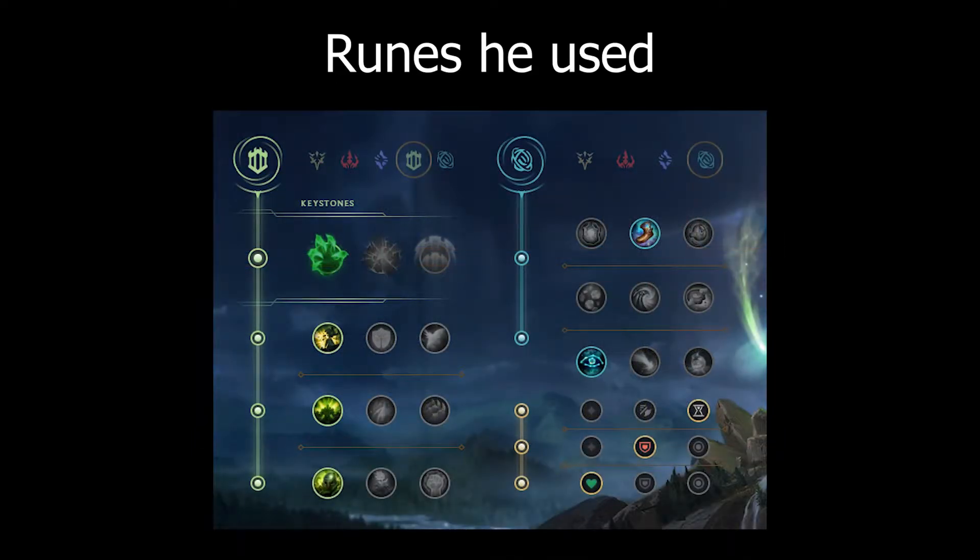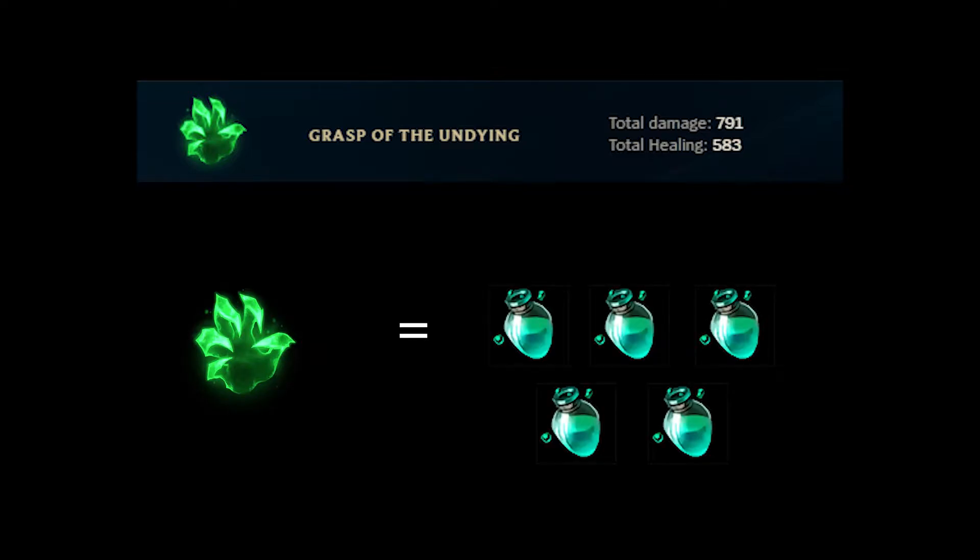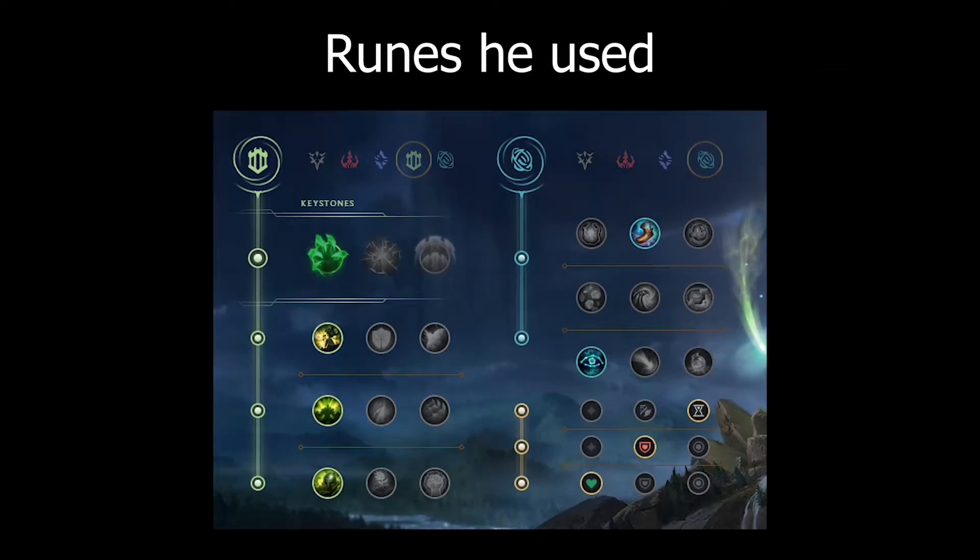Let's talk about the runes first. Grasp of Undying is a very good rune if you can proc it. But proccing it against a ranged champion is very difficult. You only healed for 600 damage — that's drinking refillable potions 5 times. So it would have been better to go for a different primary rune.